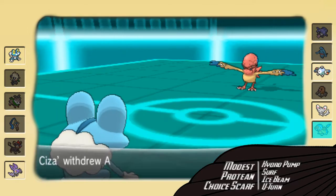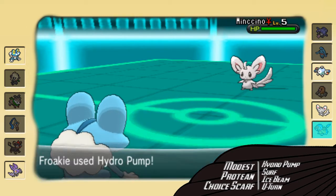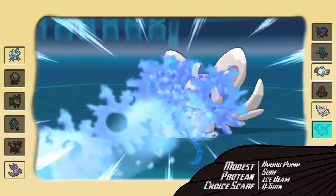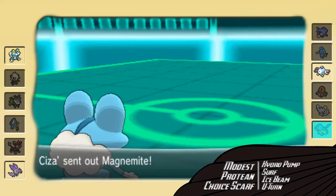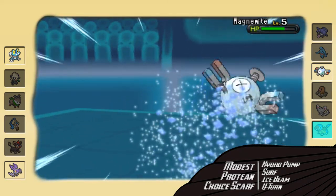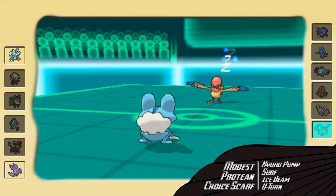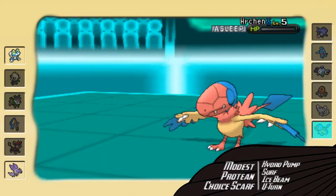Now I go into my Froakie at 10 HP. I have to go for these Hydro Pumps — they have to hit. It doesn't one-shot the Mincino, which is disappointing. However, he goes for Tail Slap and misses — holy crap! He was Scarfed, by the way. He had two Scarfers on his team. In comes Magnemite — the whole reason I went for Hydro Pump was because I was pretty sure I couldn't knock it out with Surf. I go for Hydro Pump, knock it out, and all he has left is Archen. I know Archen is going to outspeed me. This is where that sleep comes into play — thank you LitLeo for putting it to sleep, and thank my opponent for not switching. I go for Hydro Pump, knock out his Archen, and that is the end of my very first Little Cup match.